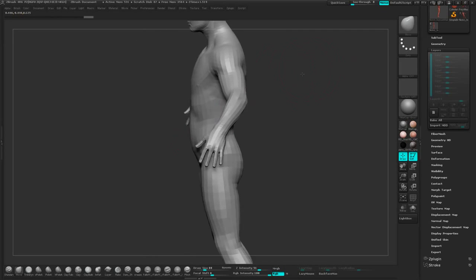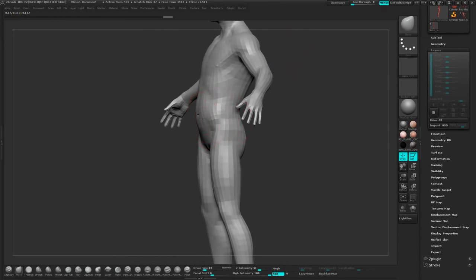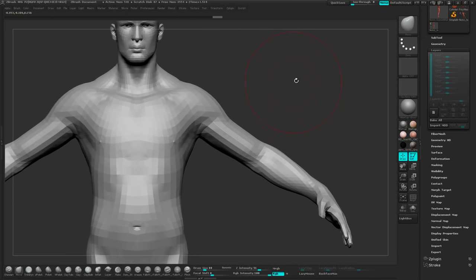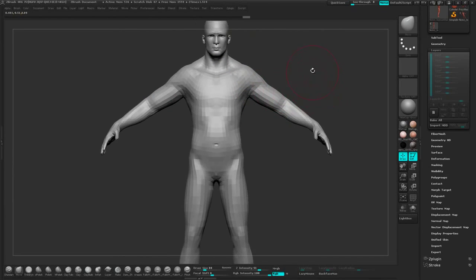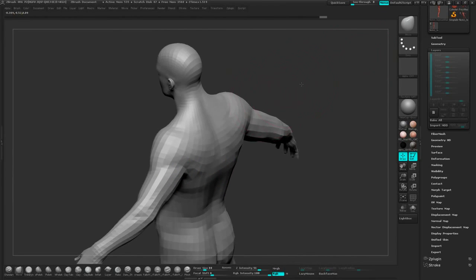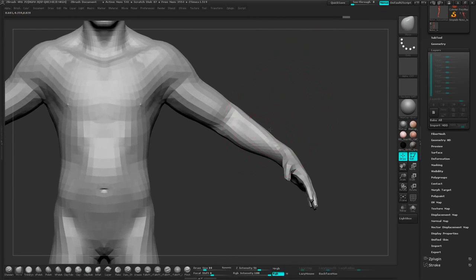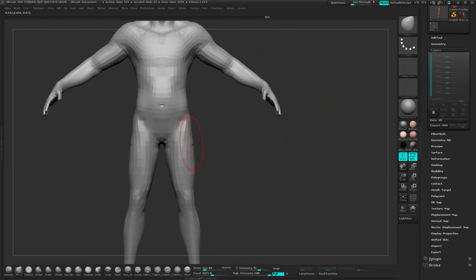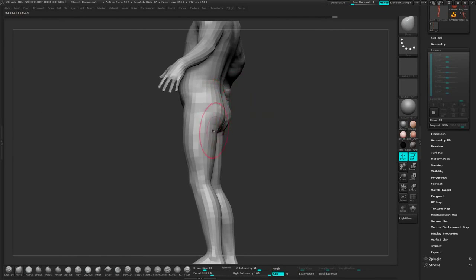I wanted to make a pretty badass looking Viking forge master — the guy who makes all the weapons for all the Vikings to go forth and plunder and pillage. So all I'm doing here is just altering the forms a little bit, kind of bulking them up. Being a blacksmith is going to be pretty tough — standing in front of a furnace all day battering away at metal means he's going to be a pretty chunky dude. I'm just using the move tool to bulk out various parts of him.